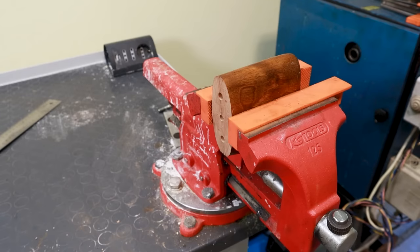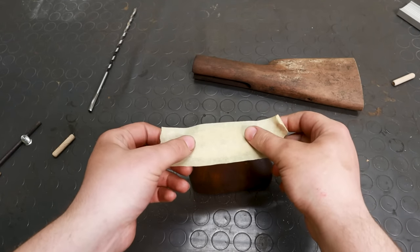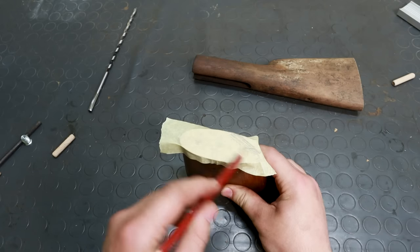As you guessed, I'm going to glue the two sections with the help of two dowels, but I don't want to only rely on glue and dowels alone, so I drilled an extra hole for a screw that will engage a threaded insert inside the old stock.